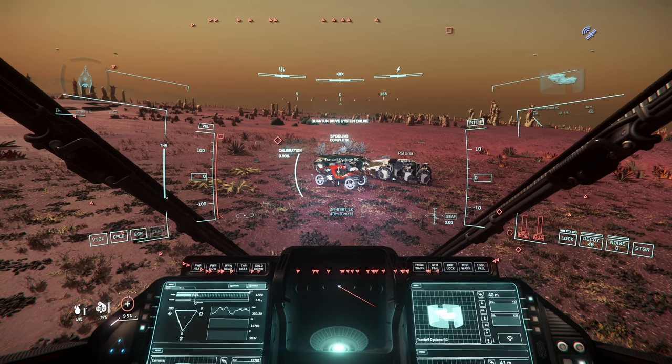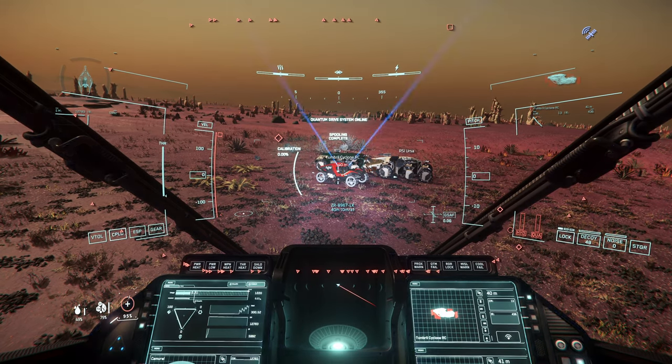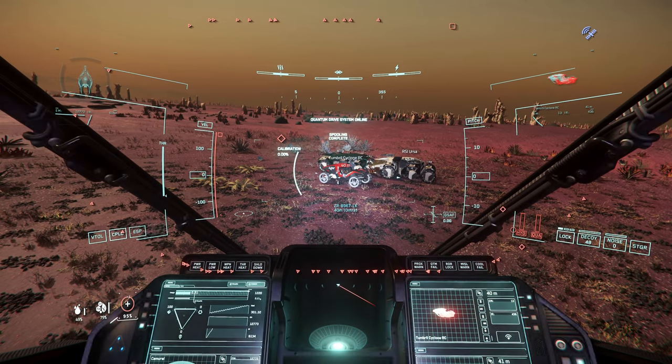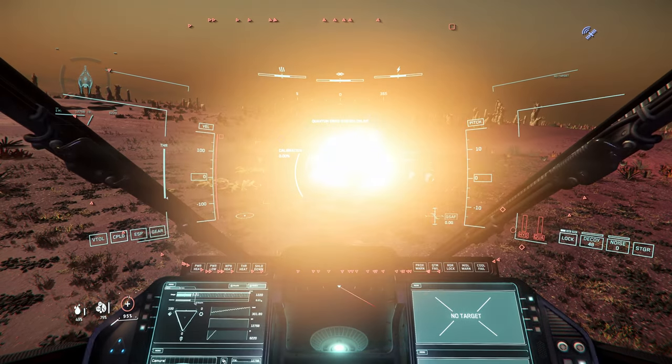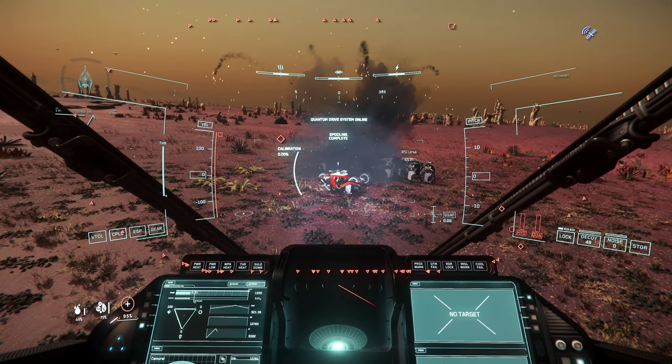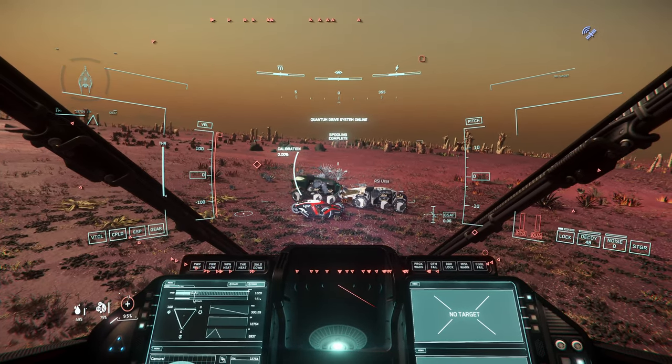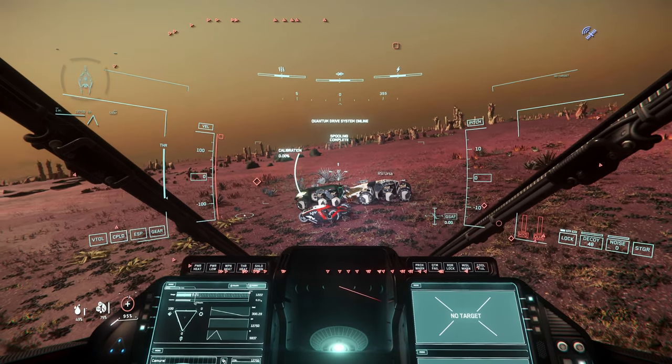Well, we can of course destroy the Cyclone now. Shields are going down, shields are down. Hull is flushing, hull is turning red — and destroyed. I hope you found this interesting. See you next time. Bye. Auf Wiedersehen.